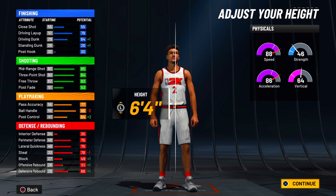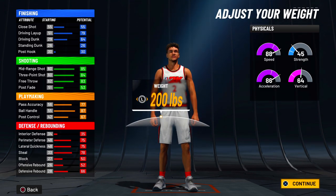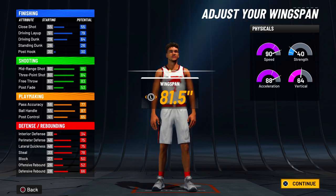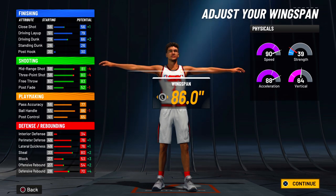If you want to mess with the metric system and be somewhat close to 6'5 but actually get 6'4 dribble moves, make your build 1.95 meters. That's going to be the height in the metric system. You can be around the 6'4 and a half height while also having elite dribble moves with this build off rip.